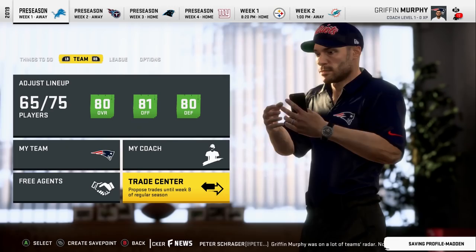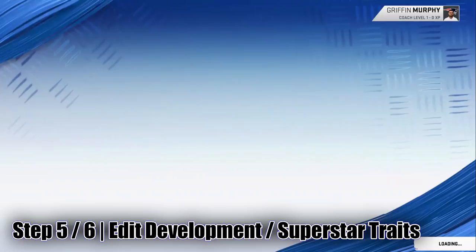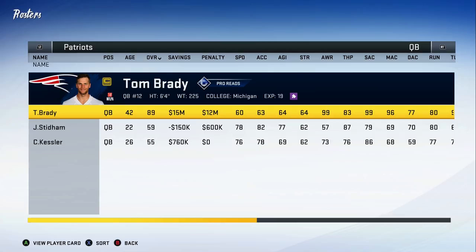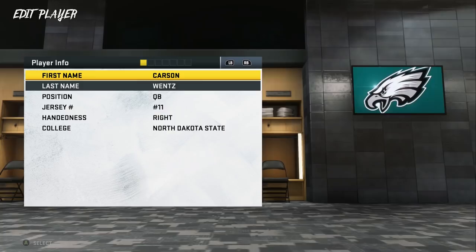This next step is optional but highly recommended: changing dev traits and superstar X-Factor abilities in the game, because in my opinion there are a lot of traits and abilities that are either overpowered or given to players who don't deserve them. This process takes about an hour. For example, Carson Wentz — a player I recommend giving superstar abilities to since he doesn't have them in EA's roster — you go to Edit Player and give him superstar development.